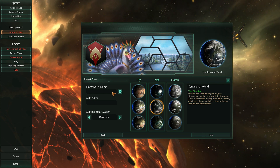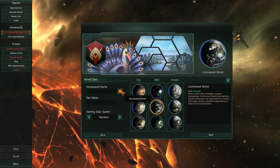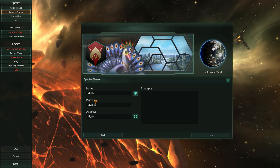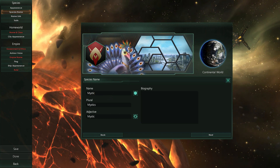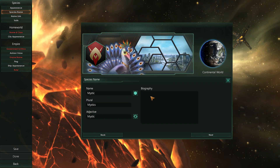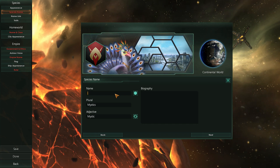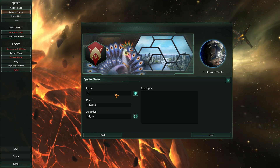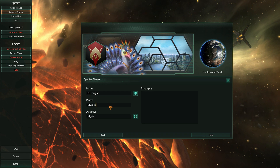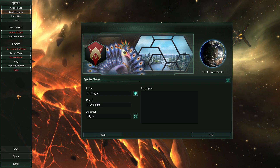You can give your home world a name or just pick something random. I kind of think I want to change my species name — I want to put in something with plumage. Plumagians. Plumagians! I like it. The adjective doesn't have to be the same thing — it's just used when events are constructed to reference your race in singular, plural, or adjective form. Feathery works.